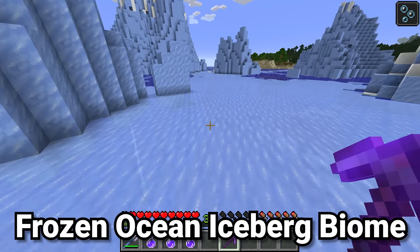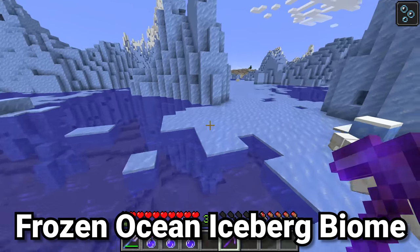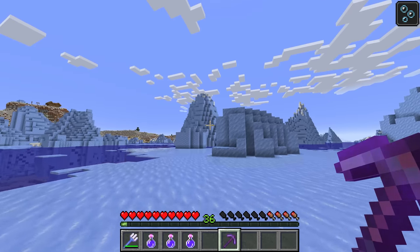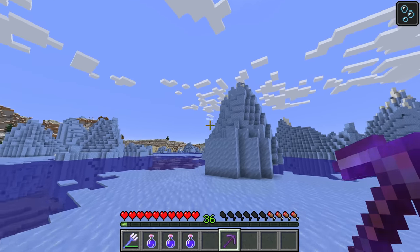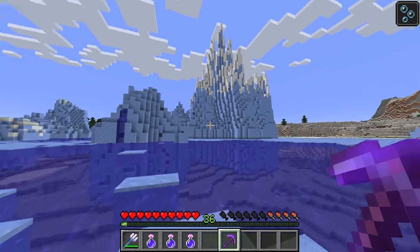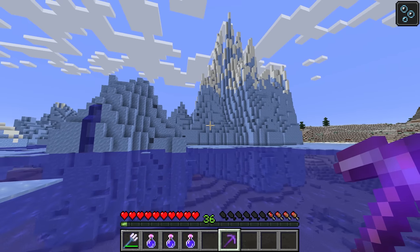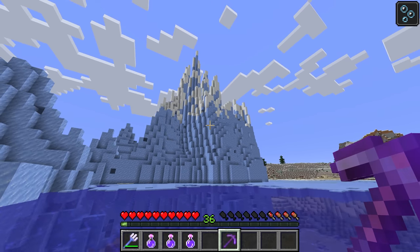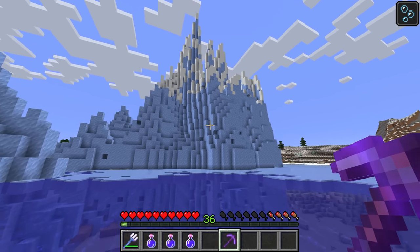To start off, we have the Frozen Ocean. The Frozen Ocean consists of icebergs made out of snow, packed ice, and occasionally blue ice. Some of the icebergs are more smooth, but a lot of them generate incredibly sharply — that's actually new as of Minecraft 1.18, as the world generation engine was changed and the shape of the icebergs did change somewhat.